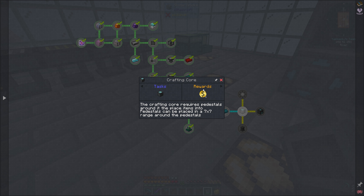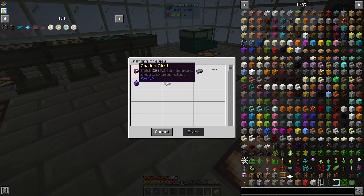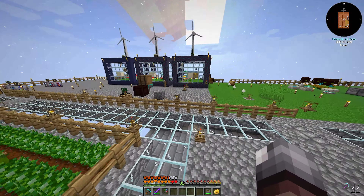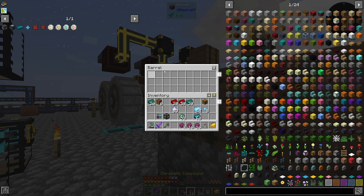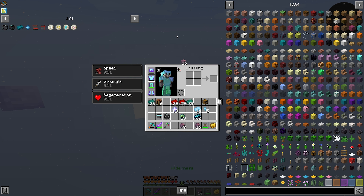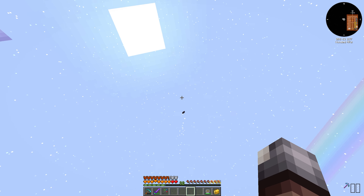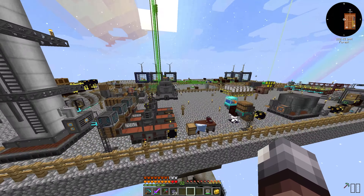We should be able to click — what are we missing? Oh, we're missing fromshadow steel. Hopefully I have some over here. There we go, we got a few. Drop, drop, and drop. It just takes a few seconds longer for items to come back up when you're down below, so it's not terrible.